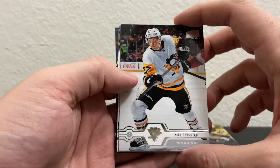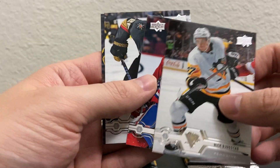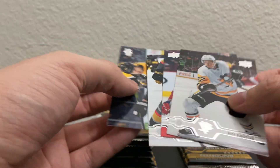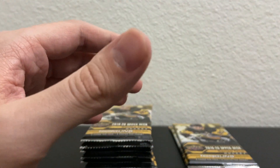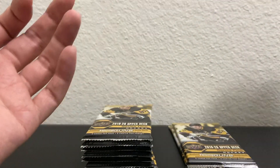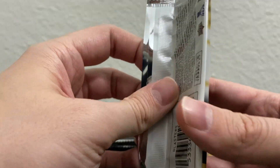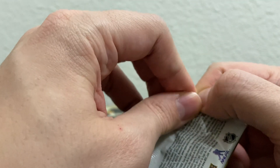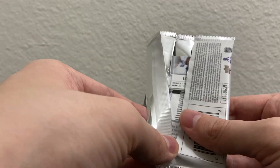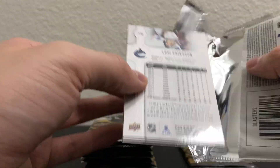Nick Bjugstad, Jesperi Kotkaniemi also known as KK, Paul Stastny who is now a Winnipeg Jet, and big Z Zdeno Chara. This set has been super generous with inserts — pulled a ton of canvases and portraits. In the last video one blaster had inserts in almost every pack, with one pack having both a Young Guns rookie and a canvas. That's why I'm thinking about doing inserts as a set too, but we'll see.